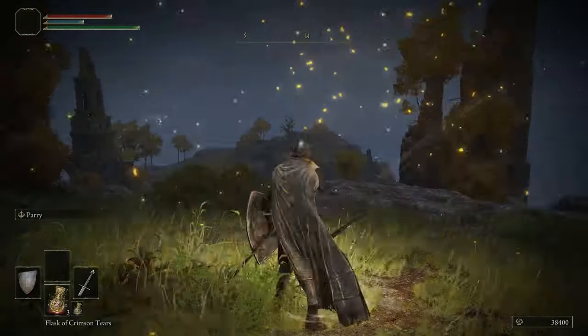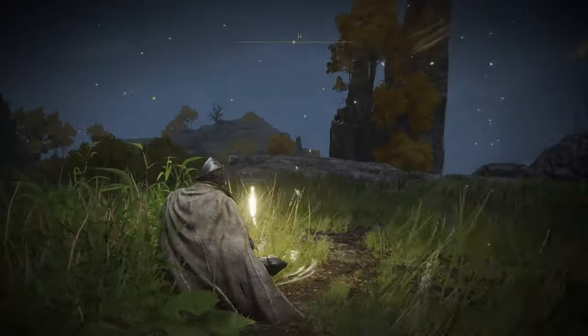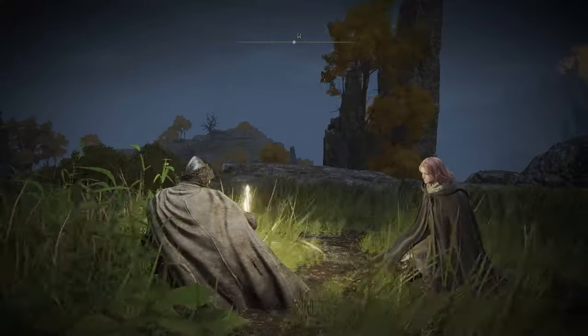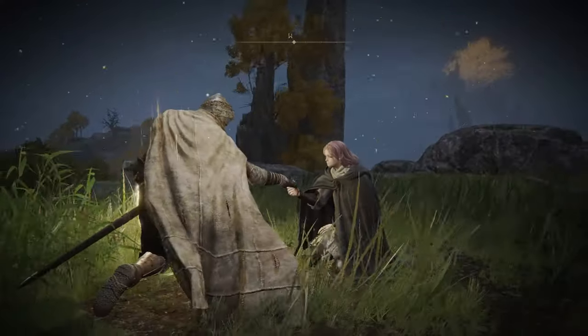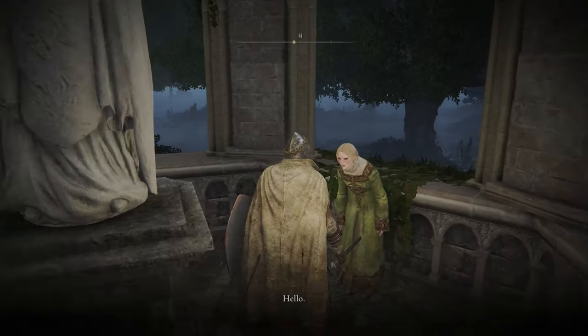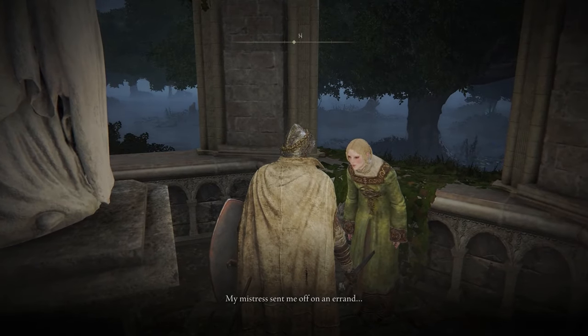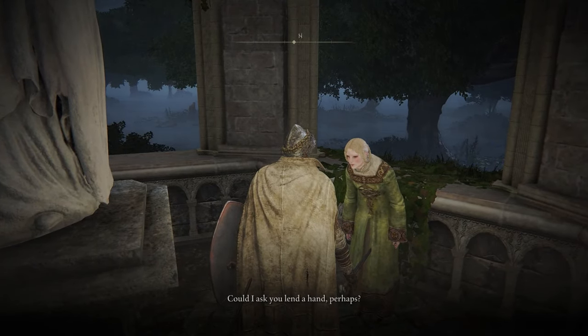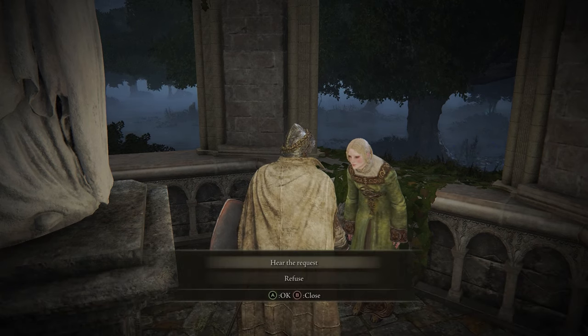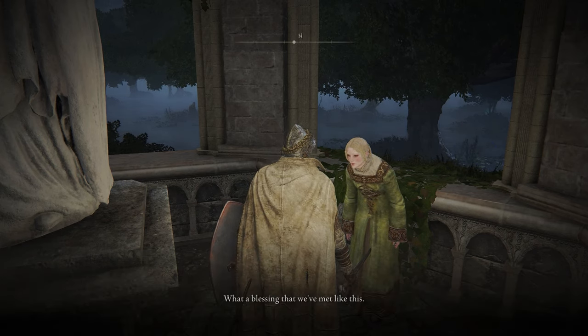You're just going to make your way around to this little waypoint right here. At this point, you should be able to go to the round table. Just accept, go to the round table, and then from here, just make your way back. Now we want to make our way to Raya. In my first video I explained exactly where she is, but you're just going to get here to Raya and she's going to ask you to help her out.